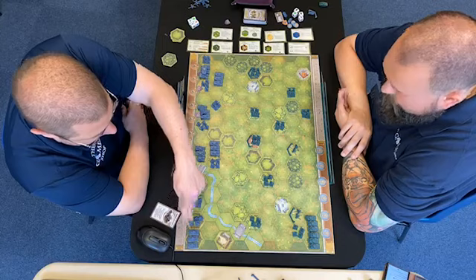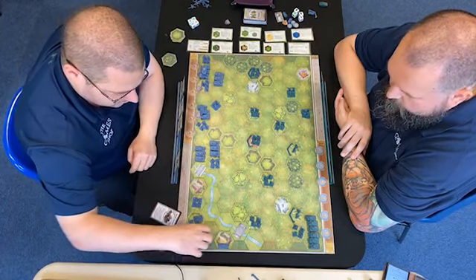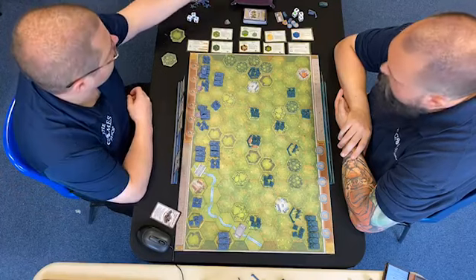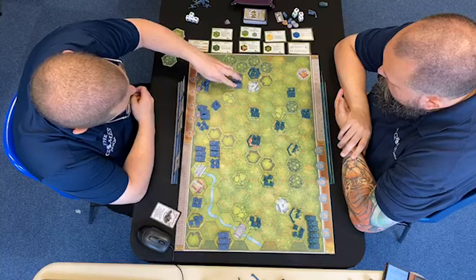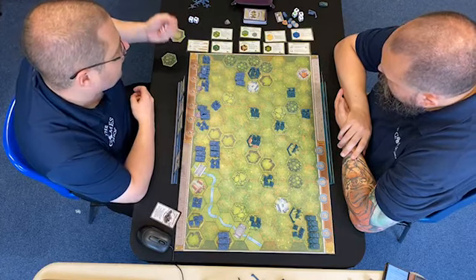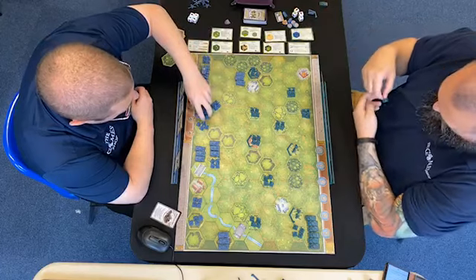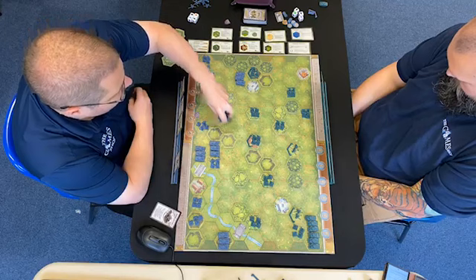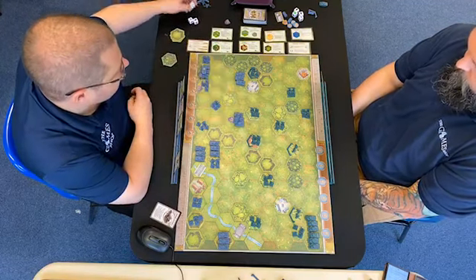I'm going to move them to just start getting them in position. These guys are going to start by moving into this town, and then they're going to shoot those guys with 1 die — because of hedgerows. These guys are going to push straight up and close assault these guys with 2 dice. It would be 4, but it's down by 2 because of a hill and sandbags. This unit is going to move up to here and close assault these guys in the hedgerow, also with 2 dice.